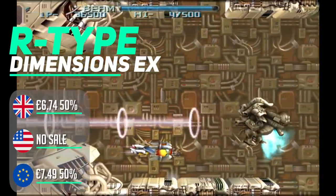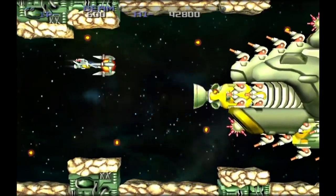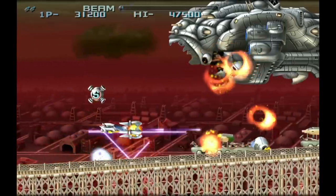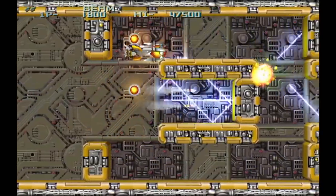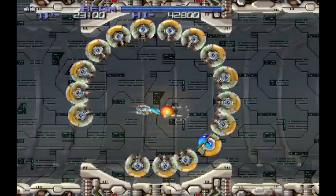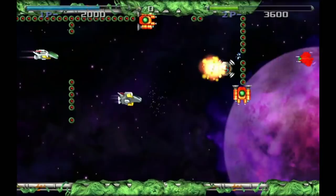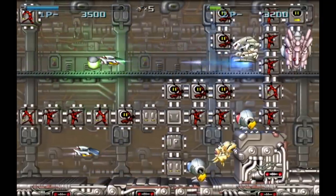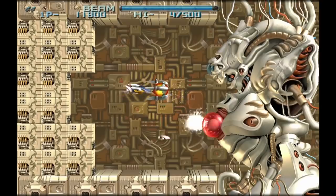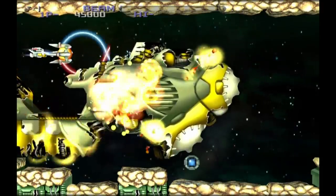My pick of the week is R-Type Dimensions EX. I remember back in the day when I was a teen, this game was super difficult, but it's a game I have fond memories of and now it's on the Nintendo Switch. You get to play through 14 levels, either in 2D or the new 3D visuals, being able to swap back and forth — a cool feature, kind of like the recent Duke Nukem 3D on Switch. The gameplay has remained untouched, which is a good thing. The game includes 8 original R-Type levels plus 6 from R-Type 2, and there's an included co-op mode. This is a must-buy at its current discount of 50% off if you're a shoot-em-up fan.